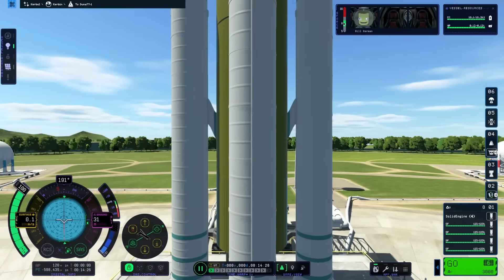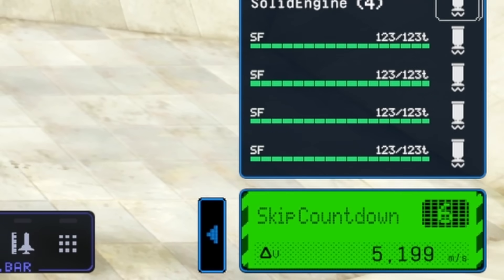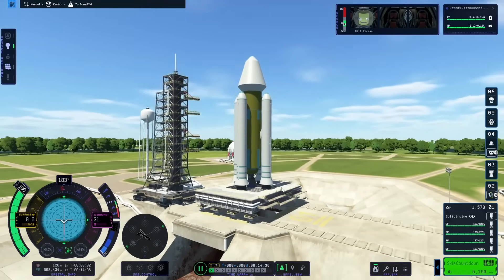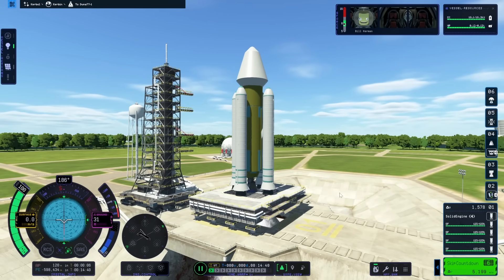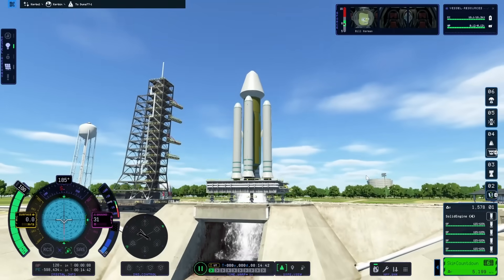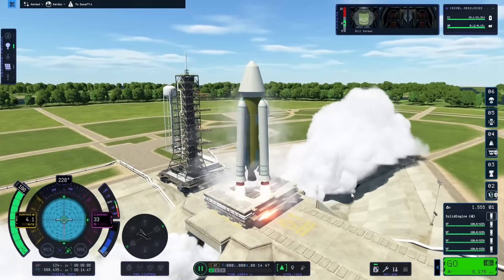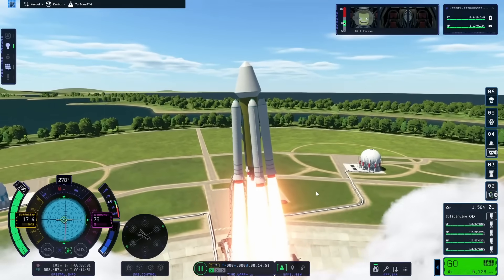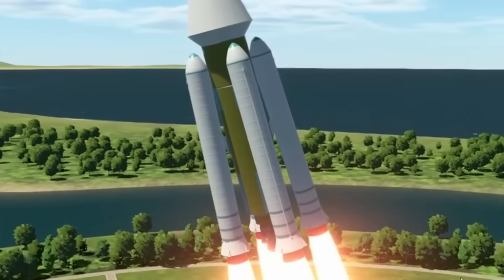With everything done, I went to the launch pad for a test. This was my first time launching anything in the game, and when I hit the go button it skipped the countdown — I wasn't sure what was happening at first, but once I saw particle effects at the bottom I realized it gives you a nice little cinematic every time you launch. I really enjoyed that effect and was glad it's skippable. However, once airborne, my solid rocket boosters were bending badly into the fuel tanks.